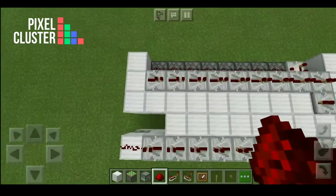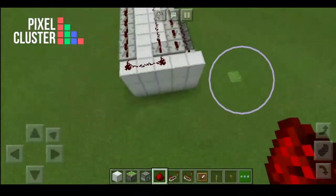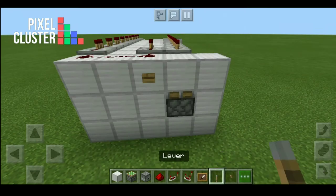Then add redstone dust for making a closed circuit. In the next step, remove two iron blocks from here and place stones. Add a button and leave space here for one item frame.